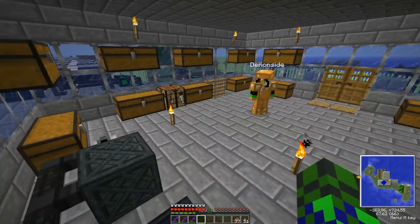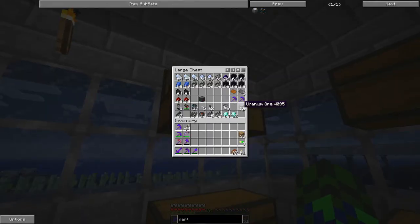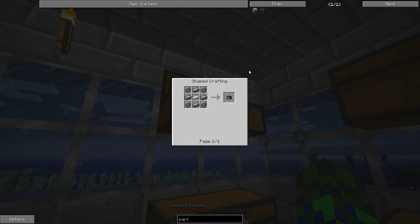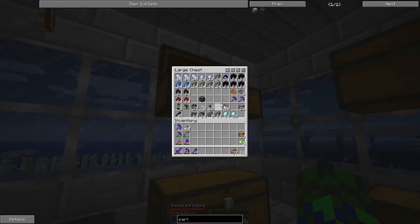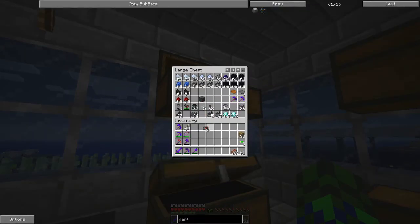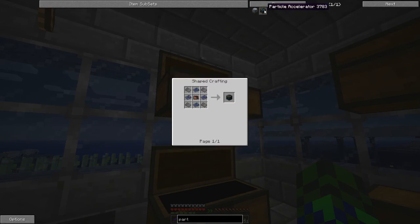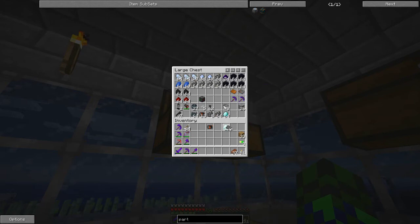I need you to make me some motors — go ahead and make a stack of motors. It's pretty simple: copper wire, steel ingot, and iron ingot. There should be enough in there to make a whole stack. And I will get busy making our particle accelerator — the actual machine.